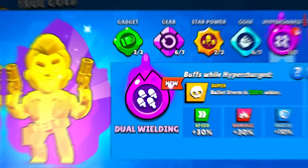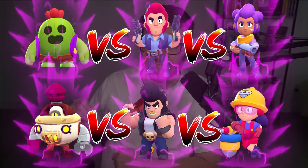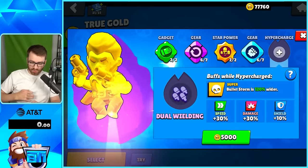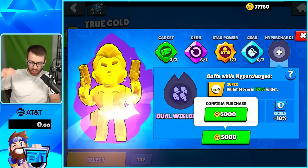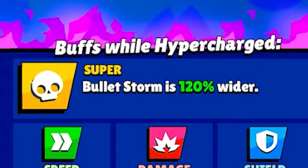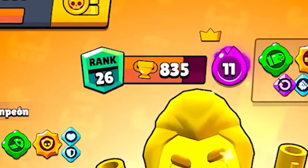The first hypercharges are here for these six brawlers and today we're going to push all of them to a thousand trophies to see which hypercharge is the best and improves the brawler the most. First let's start with Colt, and of course first order of business is getting the hypercharge. It gives 3% speed, damage, and shield, and Bullet Storm is 120% wider.